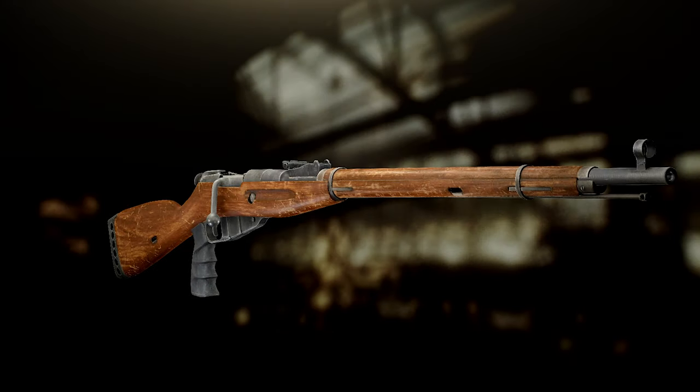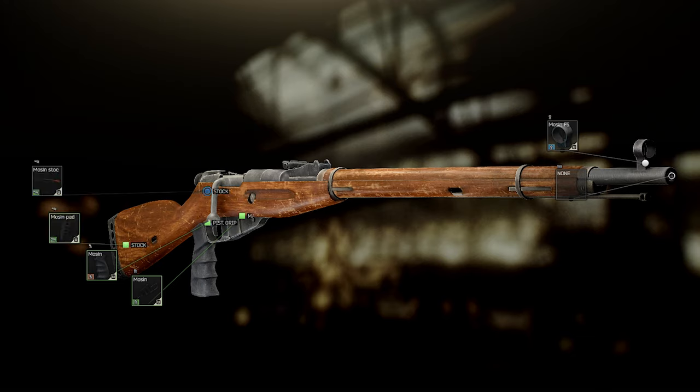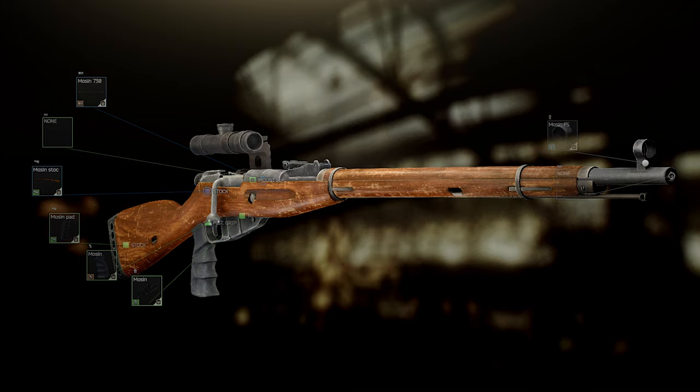Furthermore, modding a Mosin can be pretty expensive, kind of defeating the purpose of a budget sniper. But what exactly can you mod? First, you can remove the front sight — and if you feel really mean that day, you remove it and put it on the flea market and somebody's gonna hate you for that. You can add a muzzle device, but other than a silencer, why would you? Recoil doesn't matter on a bolt-action. Then there's the magazine — just one unless you change the stock. You can add a pistol grip, which is cheap and adds a lot of ergonomics, so definitely buy that. Same for the rubber pad. You can also change the stock, though those can get expensive. You can change the barrel, and with the sniper variant you can mount the famous PU scope.